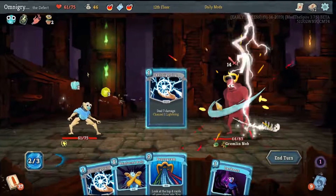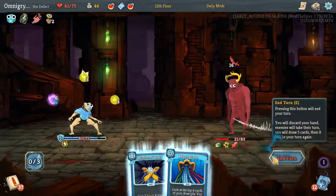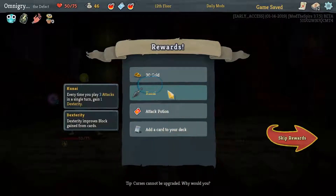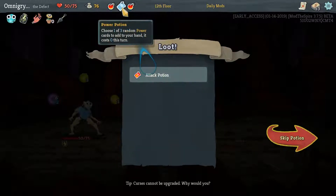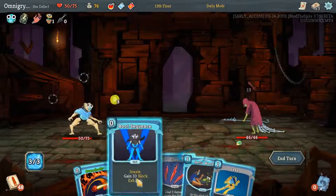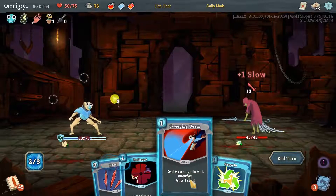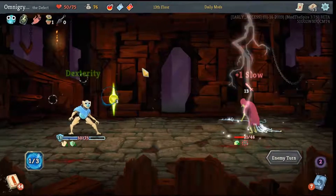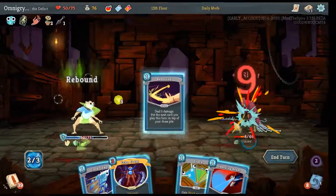The googly eyes just throw me off so bad. I totally played this in the wrong order — he might have been dead otherwise, it's hard to say. Three attacks give us Dex. Echo Form is the answer. I would rather have the power potion, but I'll take the attack potion. We have quite a bit of block. The lock-on wears off, which is fine. We don't actually need it. Not taking the Gambler's Brew, not taking that either.